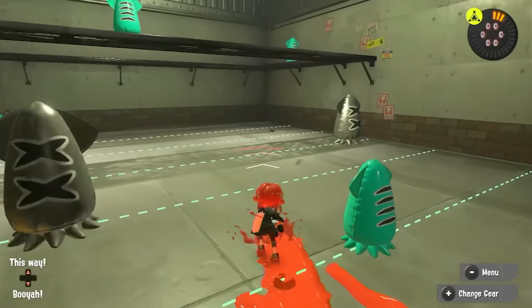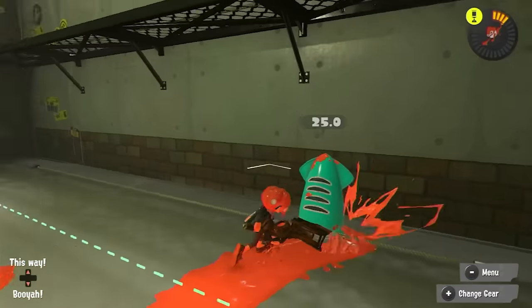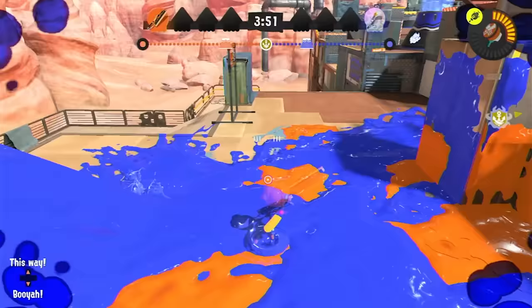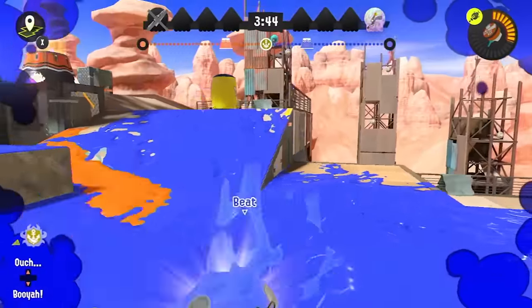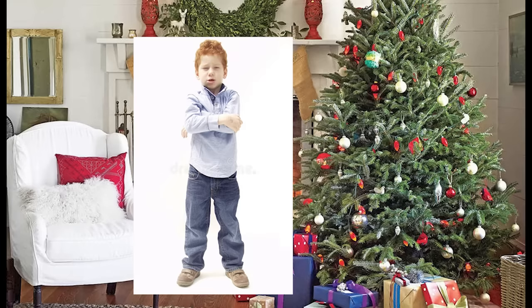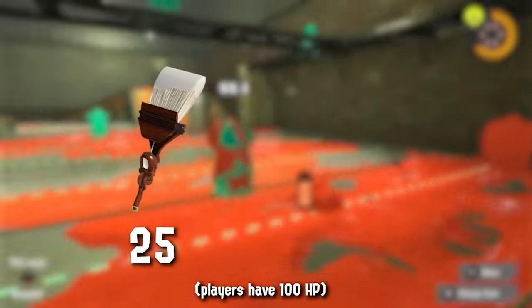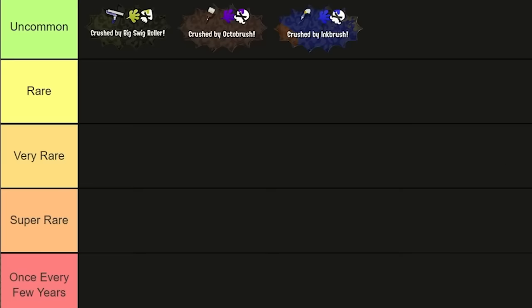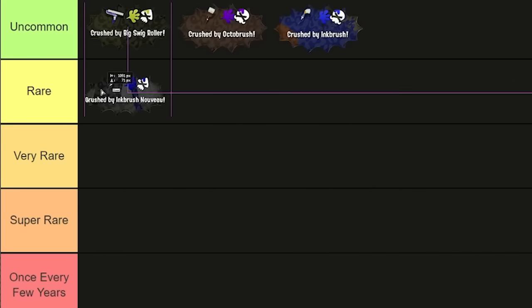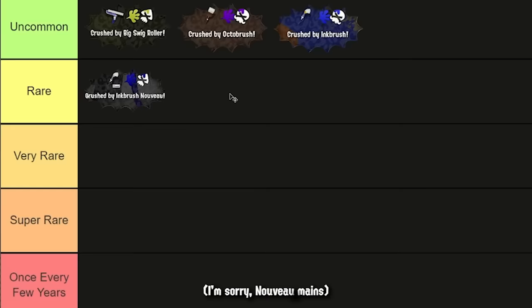These weapons, similar to rollers, can paint the ground by brushing along. Also like rollers, you can run over people. Crushing someone with an inkbrush is rare because of the measly 20 damage one hit can do. Hitting someone multiple times is basically impossible unless you're fighting a 5-year-old who just got the game for Christmas. The octobrush is the least uncommon due to doing 25 damage instead of inkbrush's 20, but that's just 5 damage points more and doesn't mean much in the long run. The inkbrush Nouveau, however, is the most uncommon of them all due to Nouveau's kit being complete garbage compared to the original inkbrush. Almost nobody uses it in multiplayer anyway, so dying to one is almost always a complete accident.